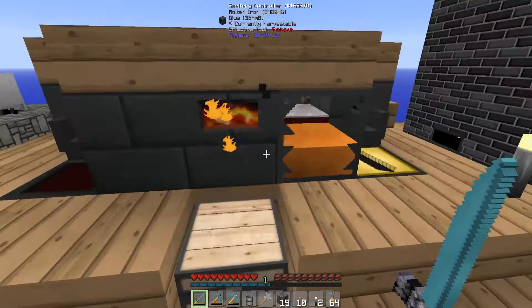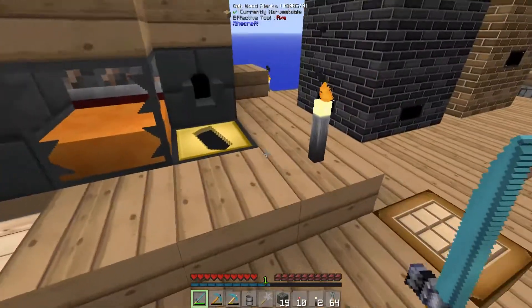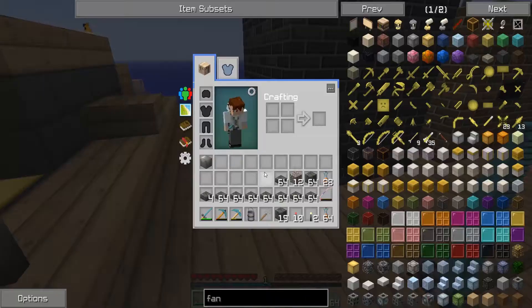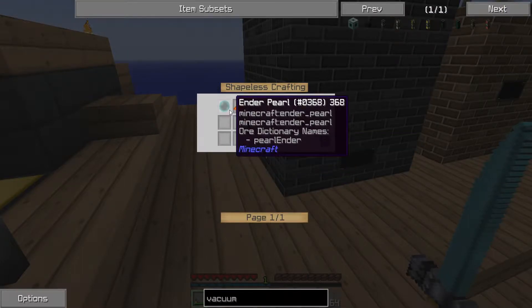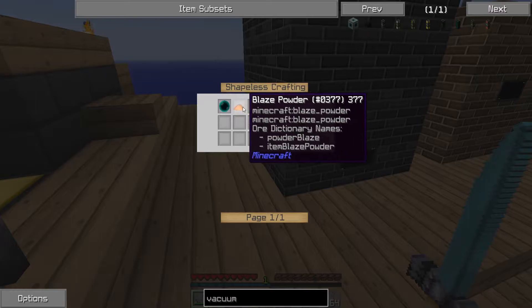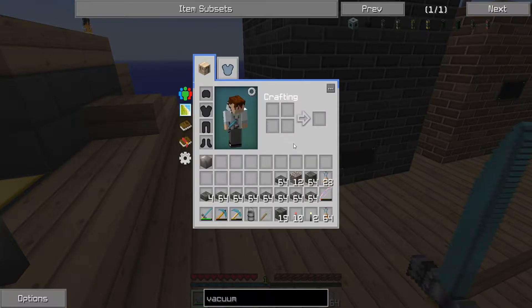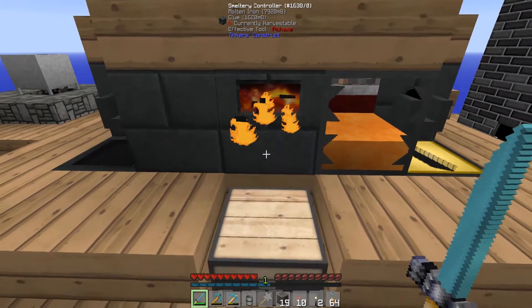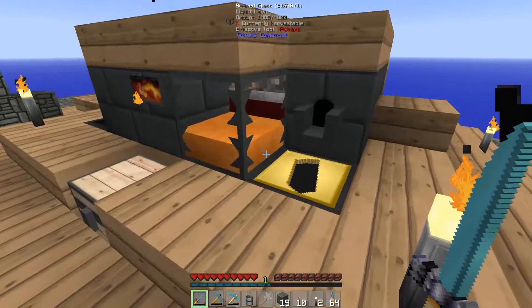We're going to use fans to push mobs off the edge and iron spikes to kill them. That does mean we'll lose some drops when they spawn and fall, hopefully not too big a problem. Very shortly after we start getting things going, we're going to look into a vacuum hopper — but we can't get that yet because we need an eye of ender, which means we need an ender pearl. As soon as we kill the first enderman, we'll make one and hook it up to deposit drops into a chest.